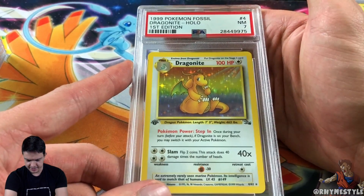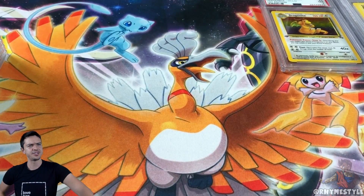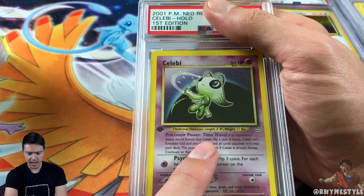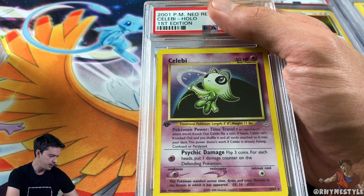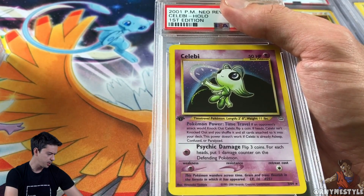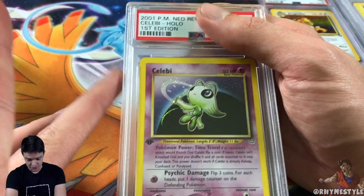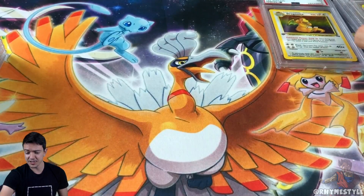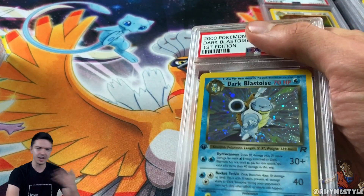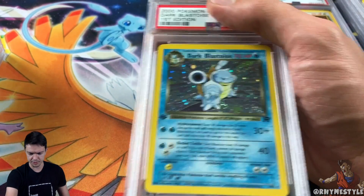Dragonite! Probably a 9 — actually it's a 7, even worse. Every single Dragonite I've ever sent in has always come back as a 9, and this being only the fourth one I've sent in. Next one — Celebi. I want this as a 10 only because I know there are like 4 or 5 tens in existence. For some reason no one sent these in. But the last one I sent came back as an 8, so as long as it's a 9 we're good — and it's an 8! I might as well call this the 8 video. There are 12 8s and 126 higher, and there are very very few tens — I think 4 when I last checked.